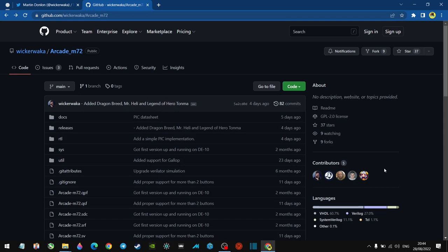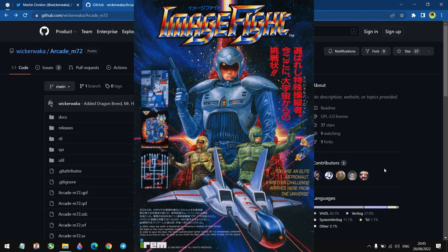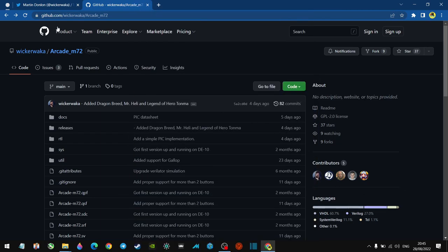Welcome to this tutorial on getting Irem M72 games working on your MiSTer. Games like Dragon Breed, Gallop, Armed Police, Image Fight, Legend of Hero Tomaon, Mr. Heli, Ninja Spirit, and R-Type. First of all, head over to our Wicker Whackers GitHub page — big shout to Martin Donlon for this.